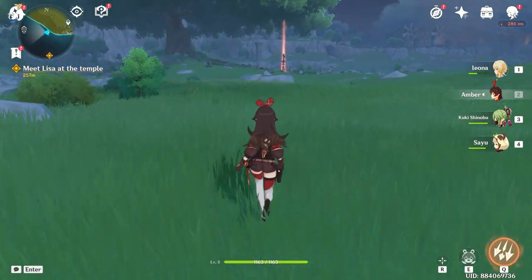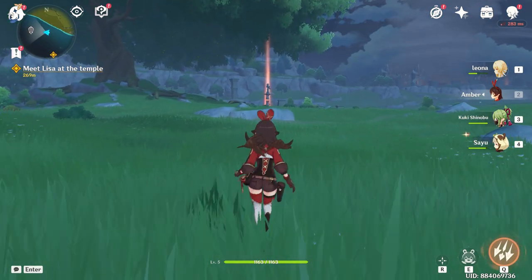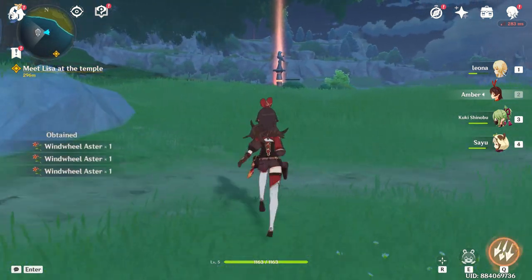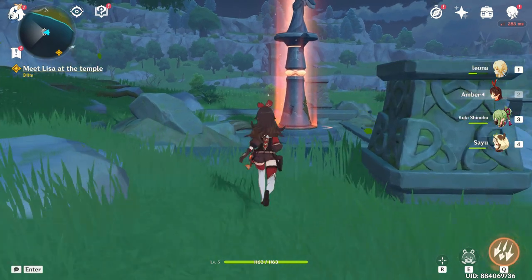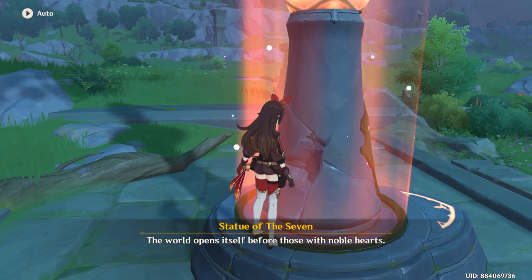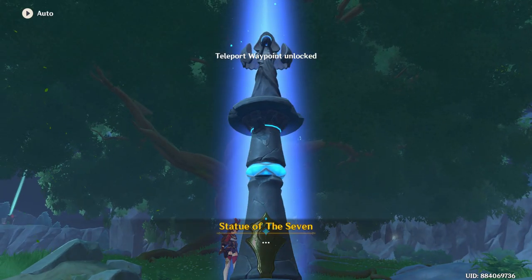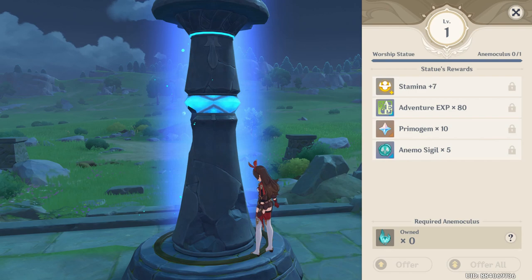In front of us, that red illuminated pillar — one of the statues of the Seven — is going to help us unlock the area. We obviously need to unlock it to illuminate a specific area, lift the fog of war type of thing. Once we do that, we can see pretty much everything in that area. We need to do that for every pillar to make it safe for us.